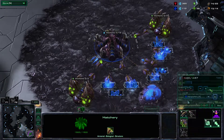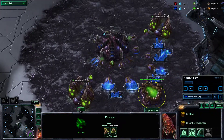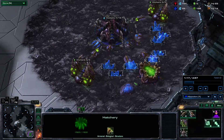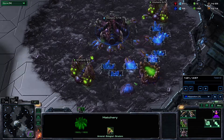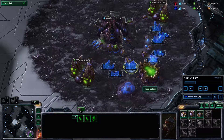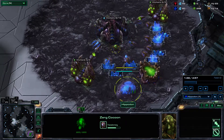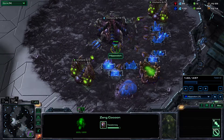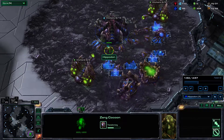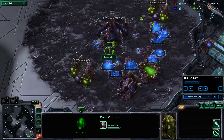As soon as the pool pops, as soon as you get to 150 minerals, you plop down a Roach Warren and keep mining. Hit idle workers and make an overlord because you don't want to get supply blocked. Then make another overlord because when you morph the Ravagers you'll only have enough supply for two Ravagers instead of three.